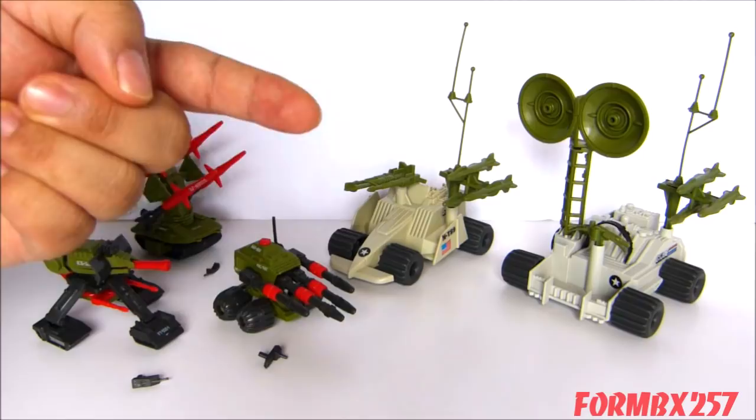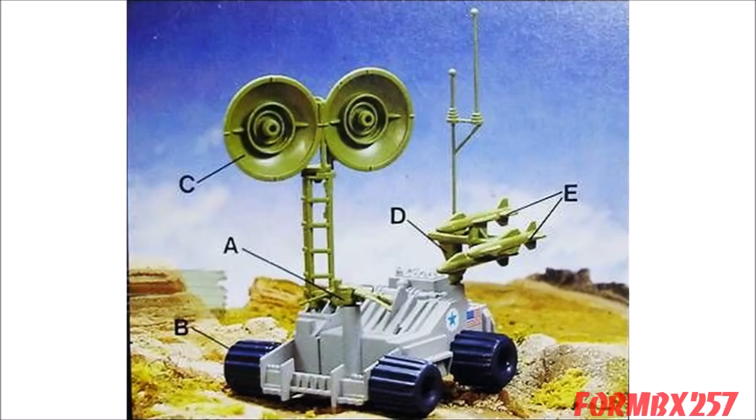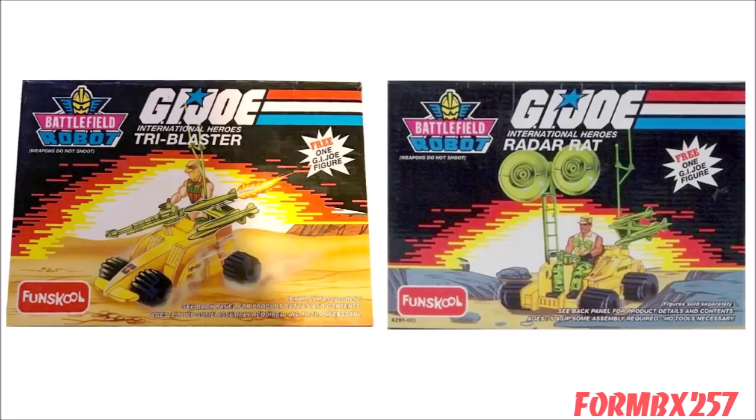In the early 90s, the UK and Europe release of the Radar Rat dropped the Battlefield Robot sub-series designation on the box, though the catalog does mention it. I couldn't find any evidence of the Tri-Blaster being released over there, but I could be wrong. The Radar Rat also had different colors — the body was light gray, the wheels were blue, but the green parts seemed to be the same as the North American release. In the early 2000s, both the Tri-Blaster and the Radar Rat were released in India under the Fun School brand, with a unique Battlefield Robot logo and unique colors — yellow bodies, dark green small parts, and black wheels.